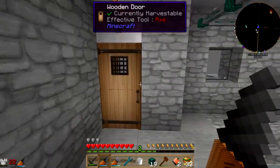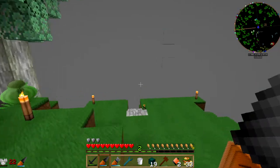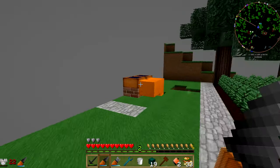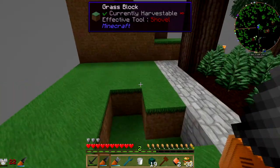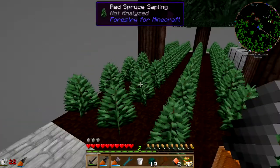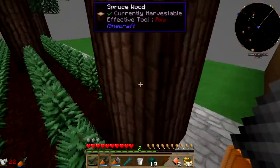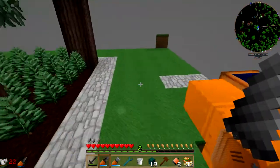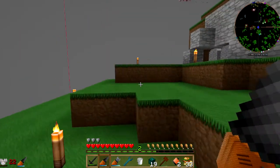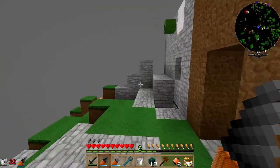Maybe I should do it — take everything I've got, move it into this one chunk right here, and do like an underground tower. I'd have to move it over a little bit. Maybe that's something I should think on. It's a lot of moving stuff, but I might do that — it might make my life a lot easier if it's all in one place. I like to sprawl, but if I moved everything into the same chunk instead of being so far apart... Do you think it's time to move all my stuff?